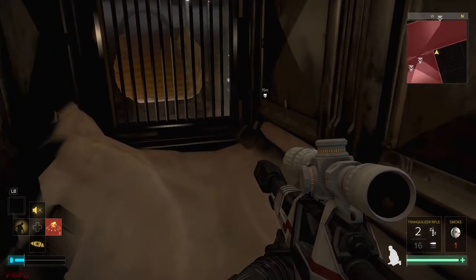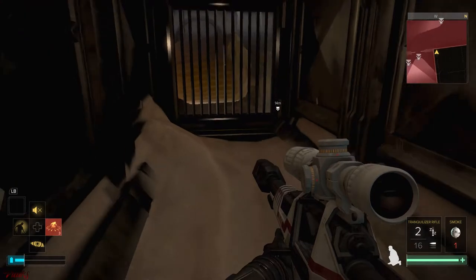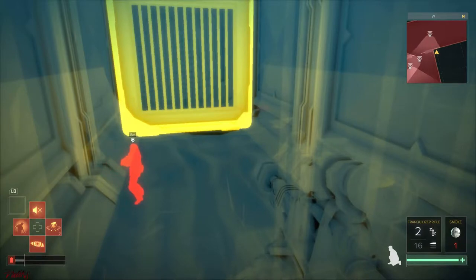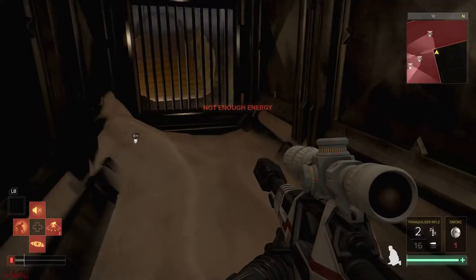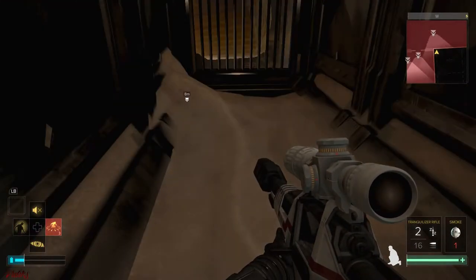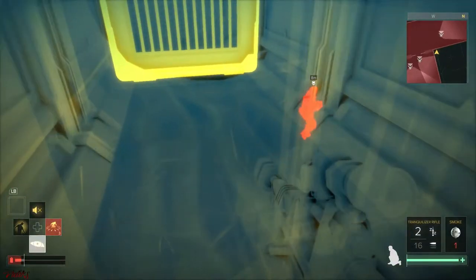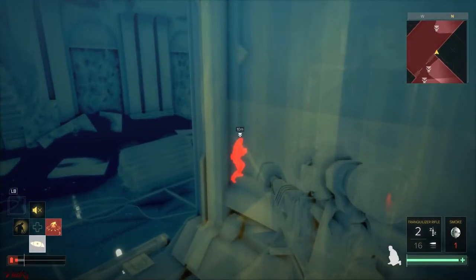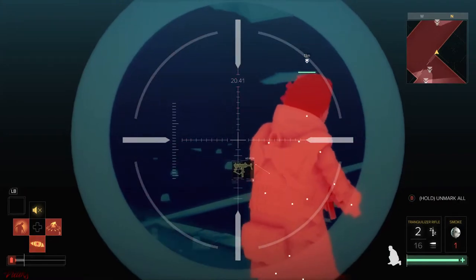In this area there's only one enemy. We are gonna wait for him to move to the right — it's the enemy that went through the door. When he does, we are gonna open the vent and take him out.